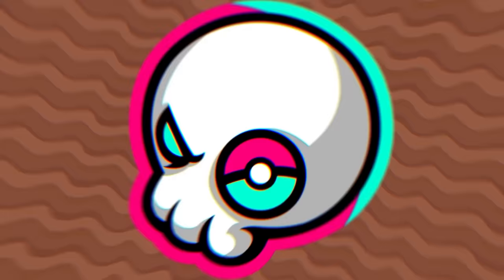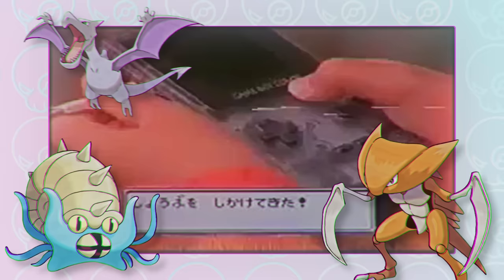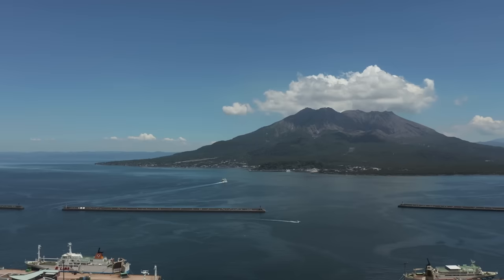First things first, we need to take a step back in time to back then. Fairy type didn't exist yet. Every fossil Pokémon in Gen 1 was rock type, and there wouldn't be an actual dinosaur fossil Pokémon until Gen 4, and I don't want to change that. So we're already kind of limited. But also, Johto is mostly based on the Kansai region of Japan, which already poses a minor problem. Japan being so earthquake and volcano-filled, and much of it only existing as land as far back as 11 million years ago, means that there aren't a lot of fossils there.